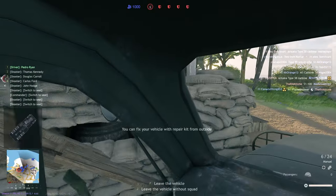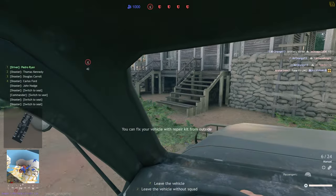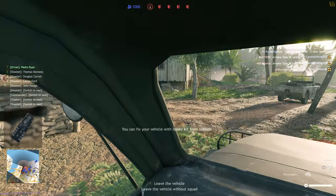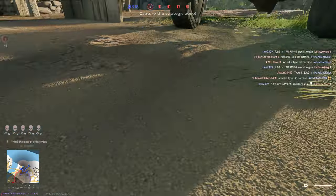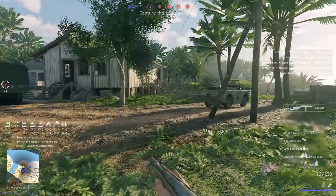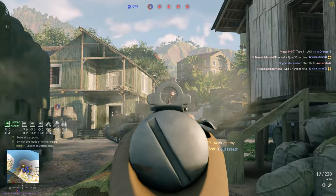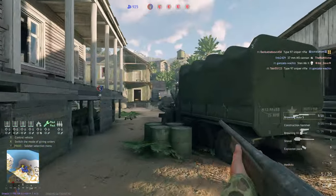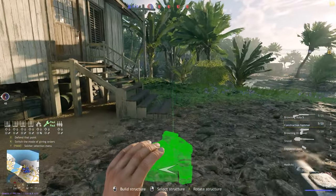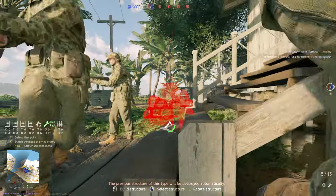Finally for Tier 2, get the Studebaker 6 — an APC squad that acts as a mobile rally point. Not only will this earn you extra score and XP for spawning teammates, it also allows you to get back into the fight faster. As we finish out Tier 2, just keep in mind that as long as you're bringing some way to keep spawning your team closer to an objective, like an Engineer or the Studebaker, you should be doing just fine.